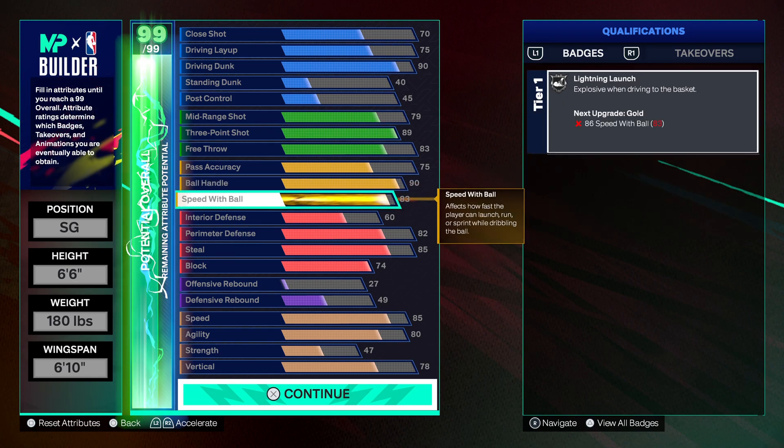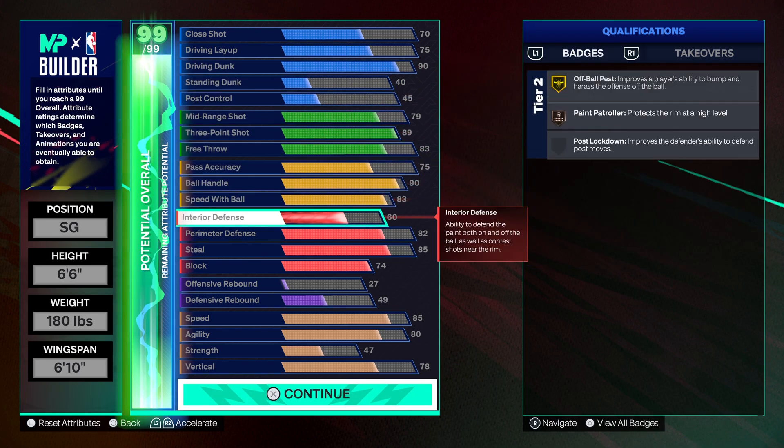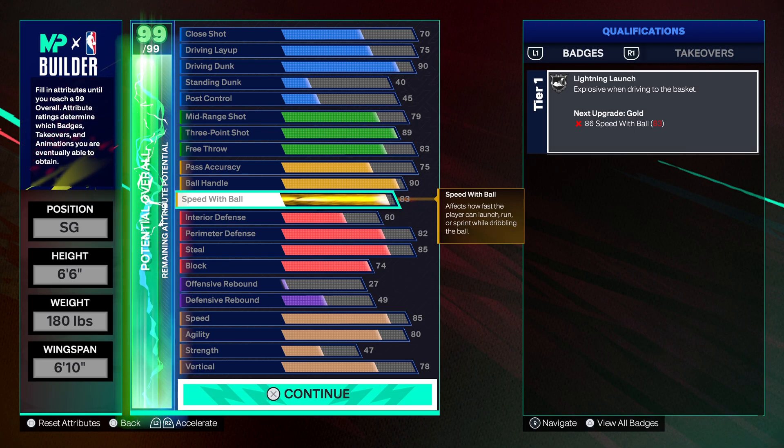When you unlock your second set of 5, you can choose whether to go for that 93 driving dunk by boosting your driving dunk and vert, or you could add 3 on to the speed with ball to get gold lightning launch — definitely up to you. When you unlock the 3rd set of 5 cap breakers, that's when you get everything. A lot of people aren't gonna unlock that 3rd set of 5 cap breakers, though.